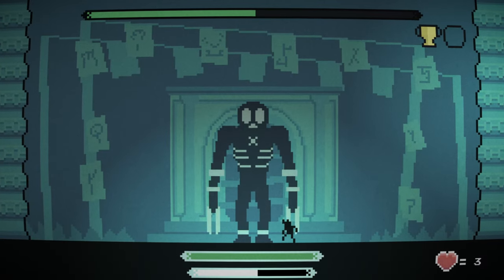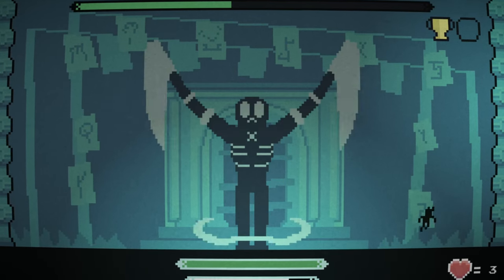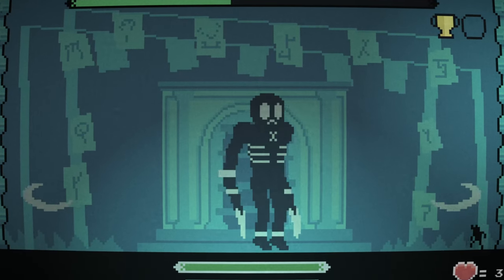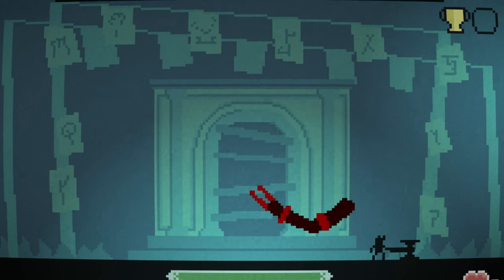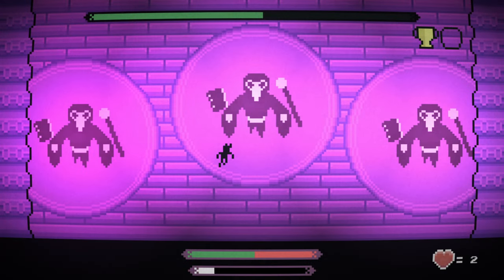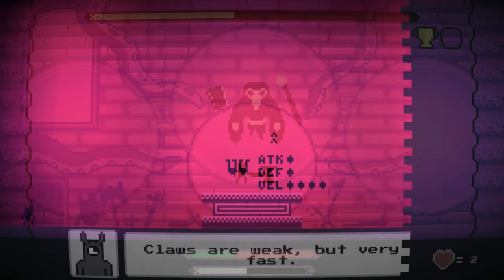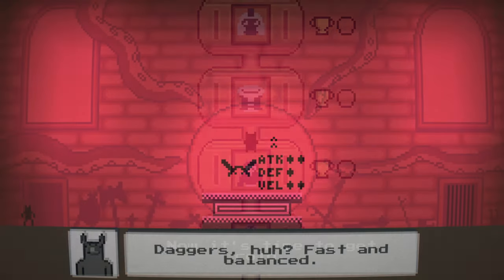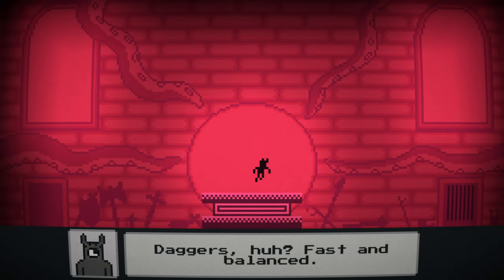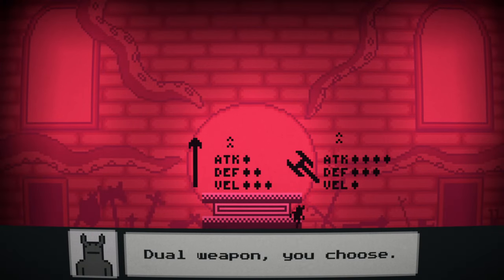Each boss has two phases. After reducing a boss's health by half, they will freeze for a couple of seconds, then start fighting again, but this time their attacks are upgraded — more projectiles, longer attack duration, or combos with additional moves. However, they aren't invincible; once you learn their patterns you will know how to take them down. After defeating a boss you will enter a mid-section room where you can choose from several weapons or keep the one you already have. Sometimes the game forces you to pick up a new weapon by blocking your exit until you take it. Then you climb to the next floor and the next boss fight begins.